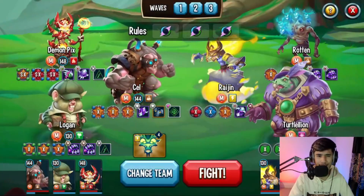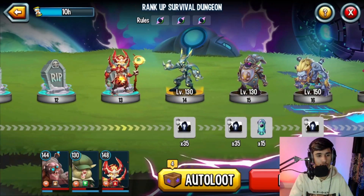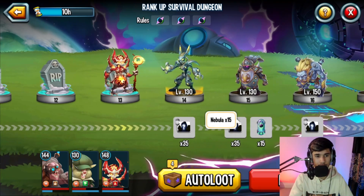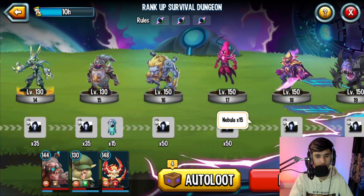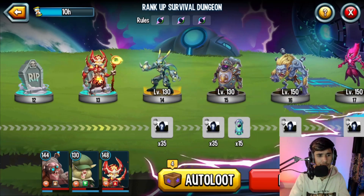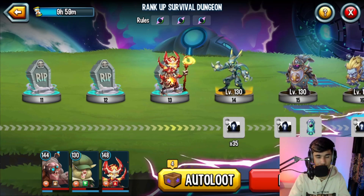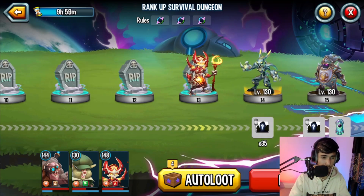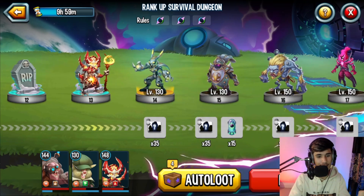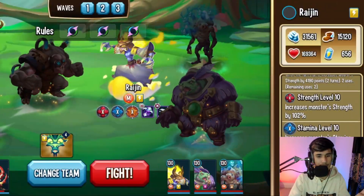Now we are entering — I'm sure this is the level 10 area, and yep, I was correct. Here's how it works: wherever the nebula area is, every five battles or so, whatever monster you see right before the nebula — that's the one that's going to have level 10 runes. Behind that it's level 9 runes, then level 8, level 7, level 6s. That's the pattern. So that's something useful to know.